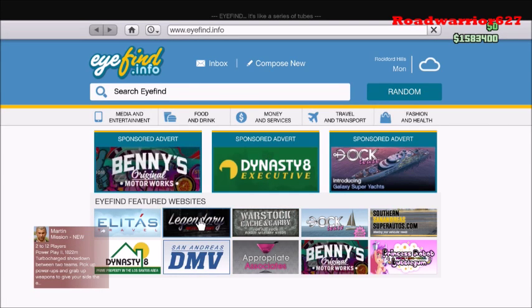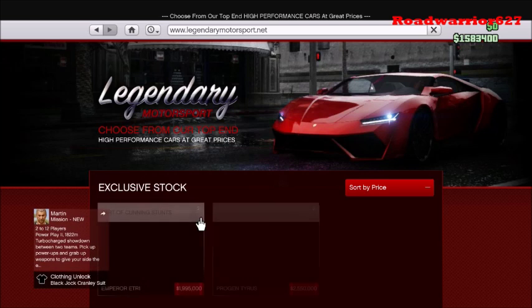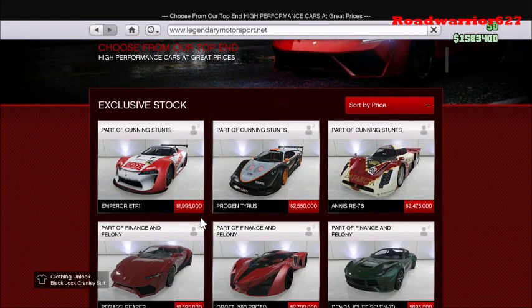We already looked at the cars in the livestream yesterday, but just in case you guys did not see the livestream, here they are. We've got the Emperor Etri, the Progen Tyrus, and the Ennis RE7B. All within the range of just under two million up to almost above two and a half million.